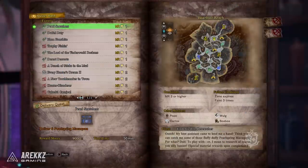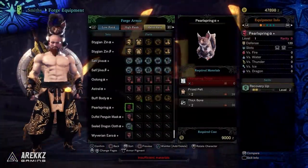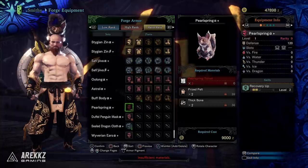The very first one is the Pearl Snatchers quest. This is the quest you need to do in order to get the Pearl Spring Alpha headgear. For this, all you need to do is deliver six Pearl Spring Macaques.